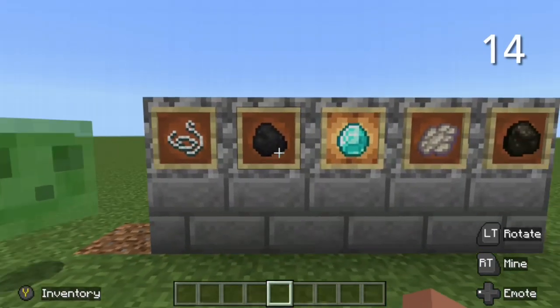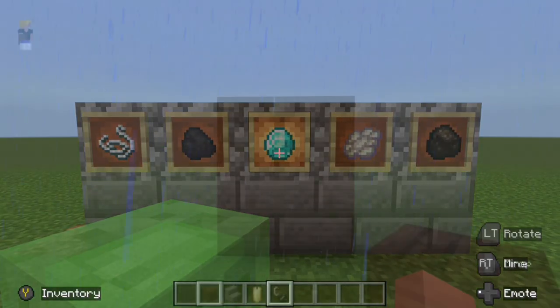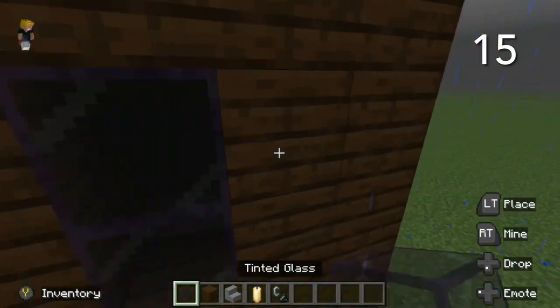You can use glow item frames to make a certain item stand out among all your other item frames. You can use tinted glass instead of normal windows to control the amount of light you have inside a build.